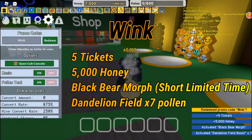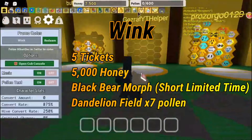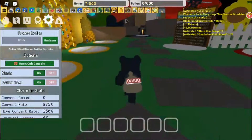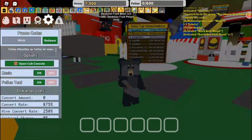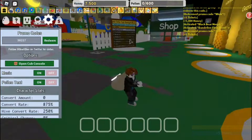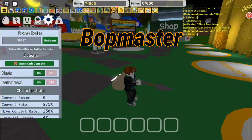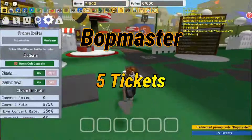The next code is 'the wink'. It gives you a black bear morph, five tickets, five thousand honey, and a dandelion field boost times seven — though the max boost is actually three, so something seems off there. The following code is '3882107' and it gives you five tickets. Then 'bop master' also gives you five tickets.